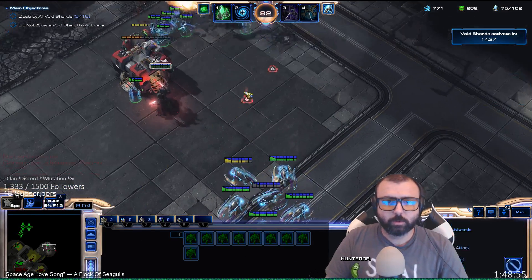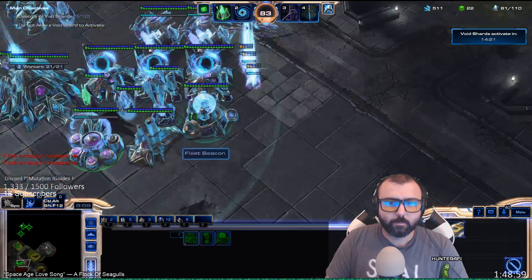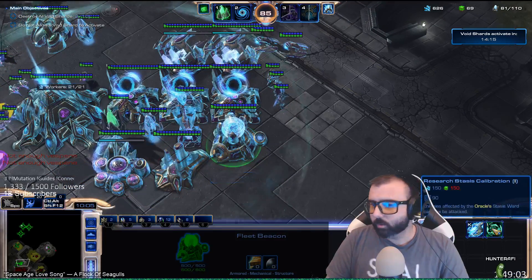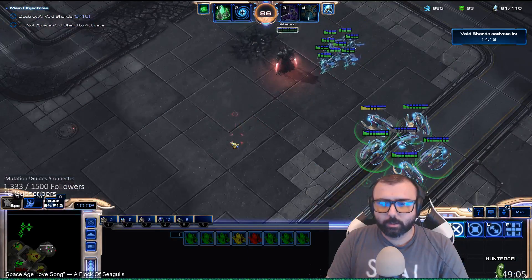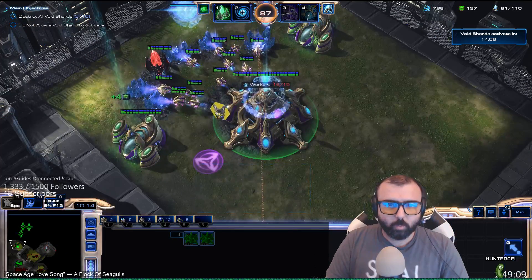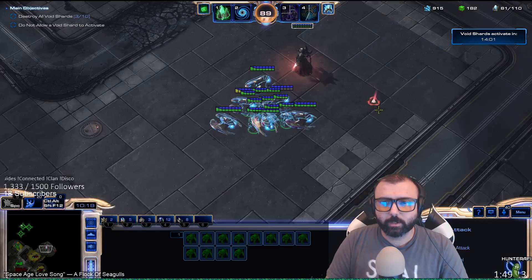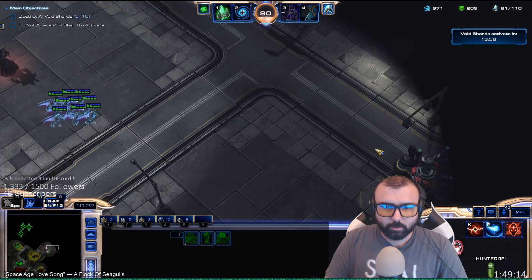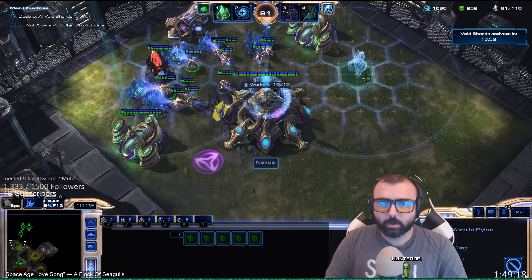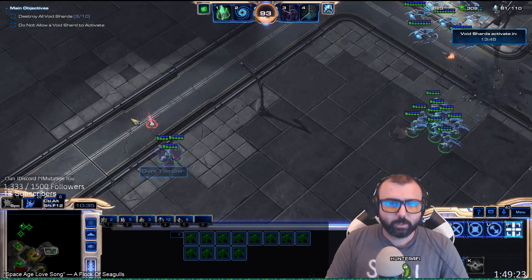Again, Corsairs on their own, DTs on another control group. Continue to get the air attack upgrades. You can also get the stasis calibration so that you can do some extra damage to units while they're in stasis — not absolutely necessary, but it's a fun upgrade to get. Really we're done with everything we need in regards to upgrades besides the rest of the air attack upgrades.